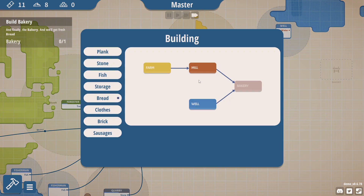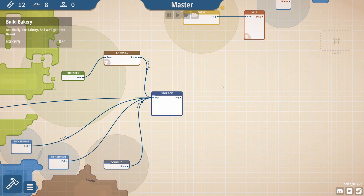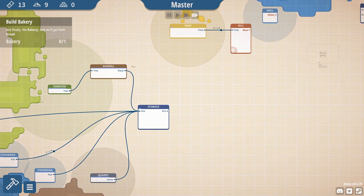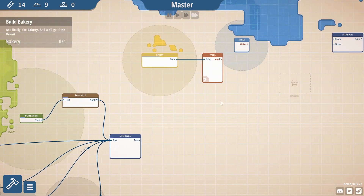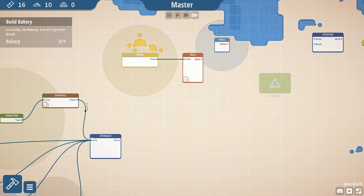How are we doing? The baker requires ten stone — maybe another quarry would be a good idea. I think another quarry might actually be a good idea. Yeah, that is really growing now. And now I have access to bread, which obviously is needed over here for this mission.